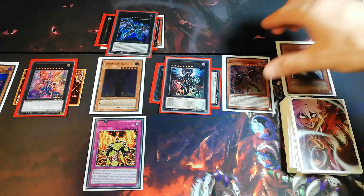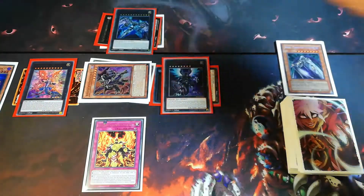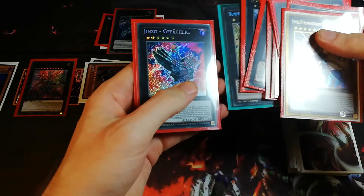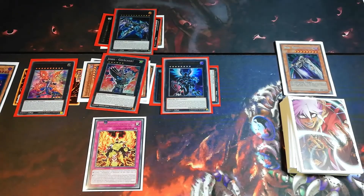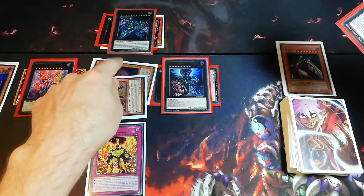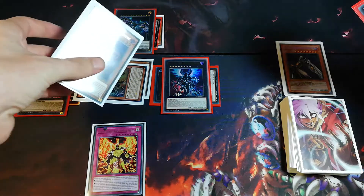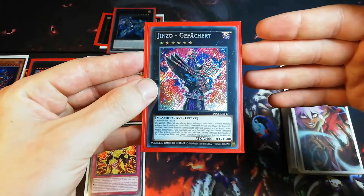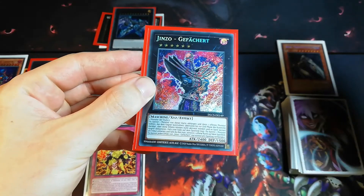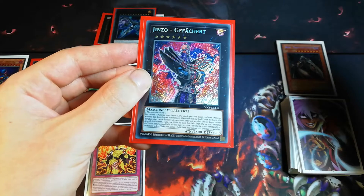So now we go into XYZ rank 6 with Doom Shaman and the Red Eyes Archfiend of Lightning, and we go into Genzo Layered. Because Doom Shaman left via XYZ summon and not the field directly, the Curse Necrophia that was special summoned by him won't be destroyed. Genzo Layered says: I can detach one material, discard, and then take control of one monster my opponent controls. He cannot attack and his effects cannot be activated.